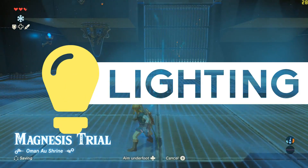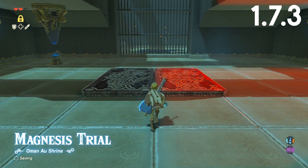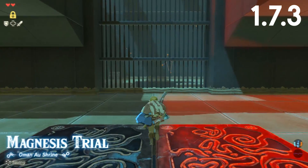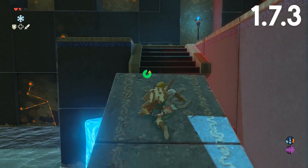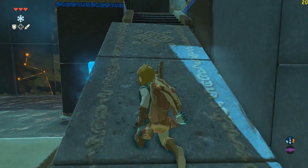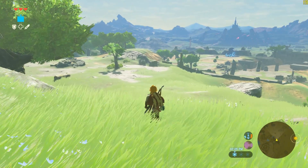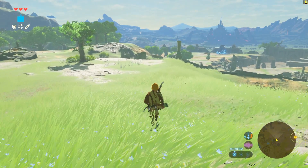Lighting is now far better throughout the game, and one of the areas that it is most noticeable is in Shrines. When playing on 1.7.3, almost every, if not all, Shrines had an odd red glow inside of them, which was not normal. However, on 1.7.4, this is fixed and much smoother throughout the rest of the game. The volumetric lighting works far better than before and is noticeably superior everywhere in the game.